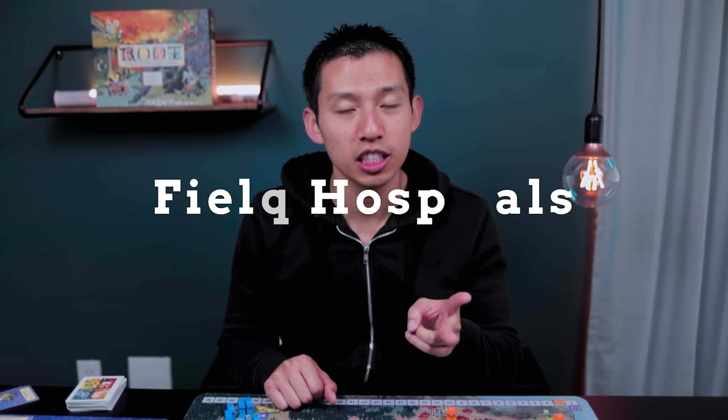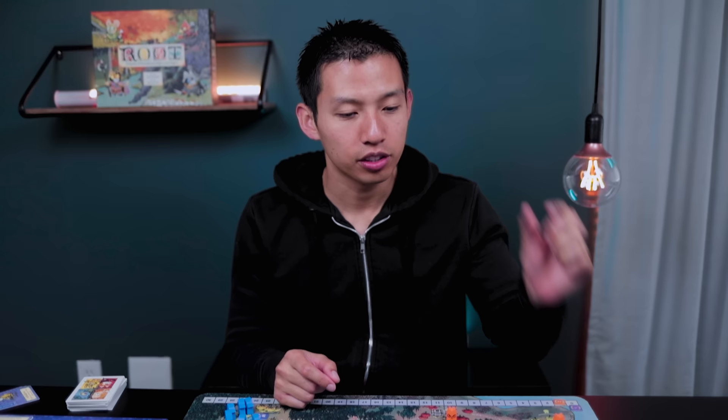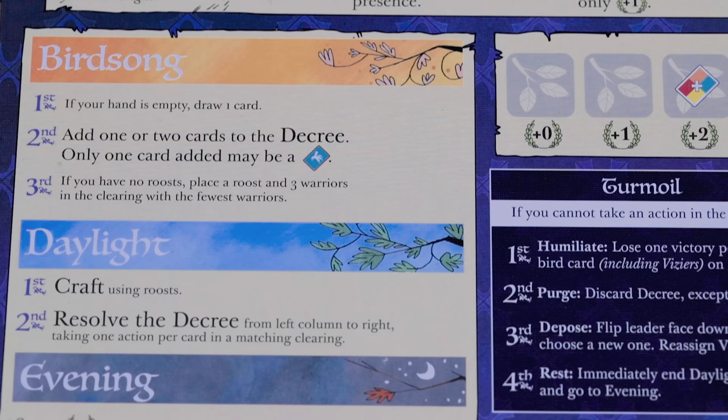In the Evening phase you draw one card, plus additional cards if you uncover additional card slots, making sure your maximum hand limit is five cards. The Marquise also has two special abilities: the Keep, where only you can place buildings at your Keep location, and Field Hospitals - whenever Marquise warriors are removed in battle, if you discard a card matching that clearing's suit you can keep that warrior, placing them back at your Keep. You can do this for any number of warriors as long as you have cards to discard.